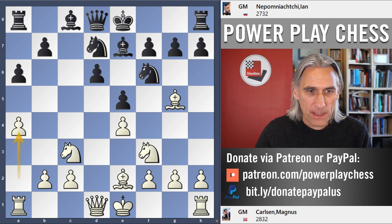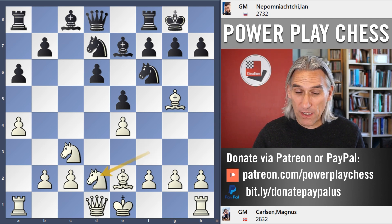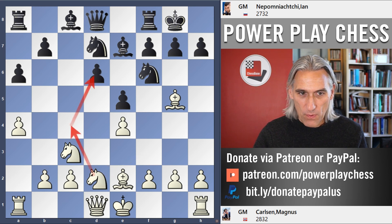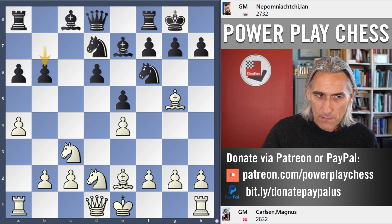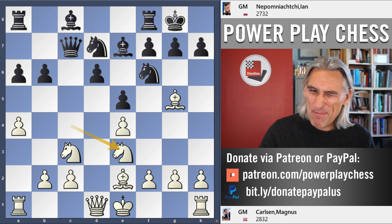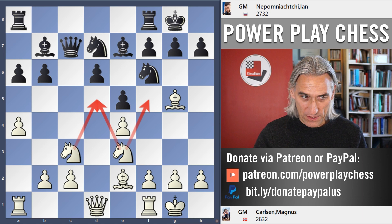Black has to be a little bit careful here. After castles, here is Carlsen's idea — he spins the knight round straight away, looking to play knight c4 and get some pressure. If black isn't careful and plays b6, then knight c4 attacks this pawn, queen c7, knight e3, and this is a bit unpleasant for black. White is getting control — the knights control these squares beautifully.